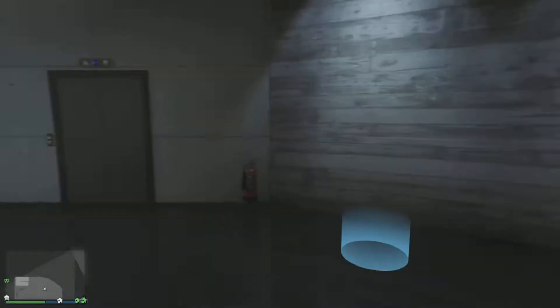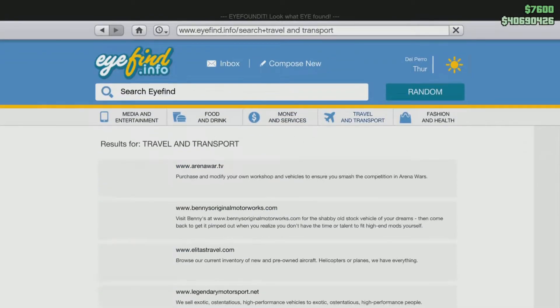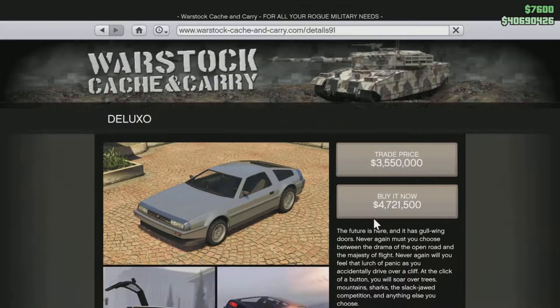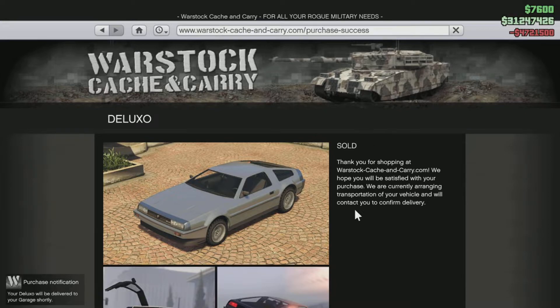The thing that makes this glitch so overpowered is that you can buy as many deluxes as you want, but for the sake of this video I'm just going to buy three deluxes. As you can see in my bank I have 40 million right now, and I'm going to buy three deluxes. Once you've bought all of the deluxes you want, you have to stay on this screen — do not leave this menu.